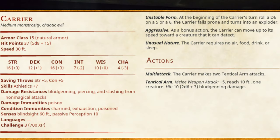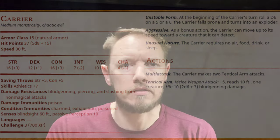Once a creature is animated, it's now a carrier. These creatures all have Unusual Nature, so they don't require food, drink, sleep, or air. They're immune to poison and are as close to being undead as possible without actually being undead. A carrier just gets a reach tentacle attack that's 10 feet long, dealing 2d6 plus its Strength modifier. And then at the beginning of every one of its turns, it rolls a d6 — on a 5 or 6, it falls prone and turns into an exploder.